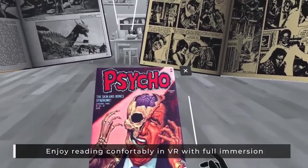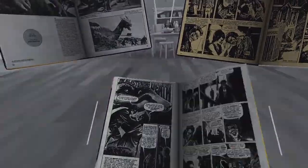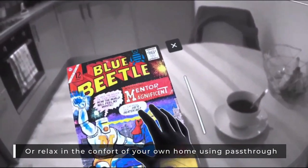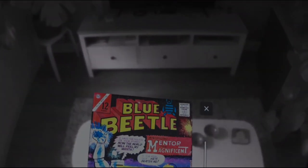Next up is the Libro demo. The reason it's on the list is because it's quite an interesting concept — it basically allows you to bring comic books into the virtual world and read them as if in a box. It's simple but very cool, and definitely worth checking out.